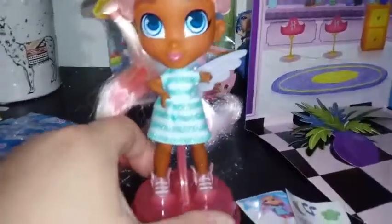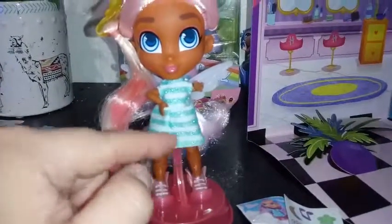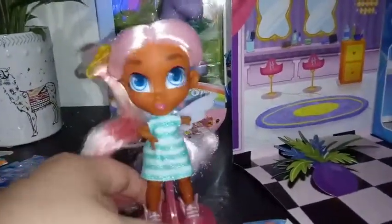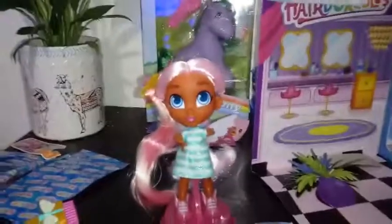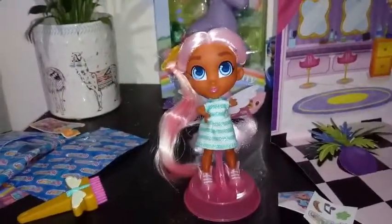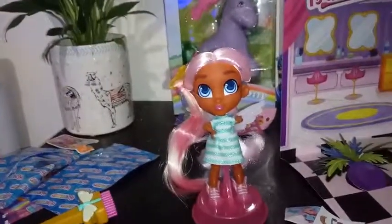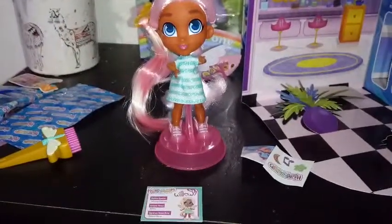Her dress is a really light blue with blue sequins done in a horizontal stripe — I think that looks really cute and it does velcro off. Underneath she's wearing a strapless metallic pink bathing suit. That's basically all we have for you guys today — I'm excited to add her to my Hair Adorables collection. Stay tuned, I do have a couple more to open. If you like this video, give it a thumbs up and subscribe, and hopefully we'll see you guys in the next one!